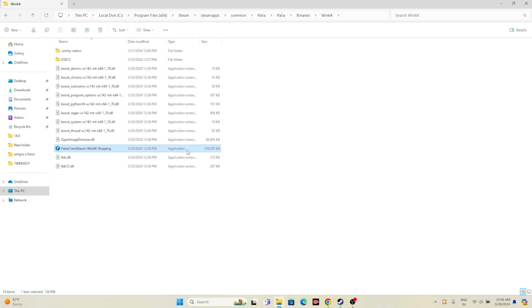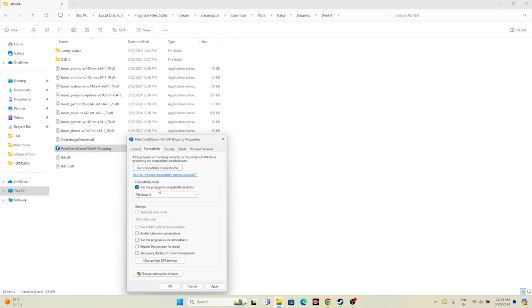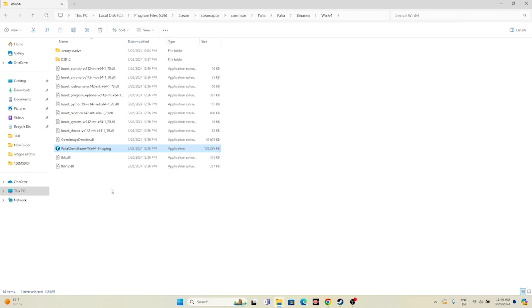We also have to run the game as administrator and in compatibility mode. Since we're already in the installation folder, right-click the application, go to Show More Options, go to Properties, go to Compatibility. Click 'Run this program in compatibility mode' and set it to Windows 7 or Windows 8, then apply. Next, click 'Run this program as administrator', go for Apply and OK. Both steps can be done together.